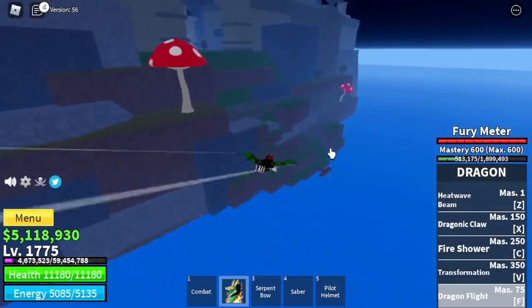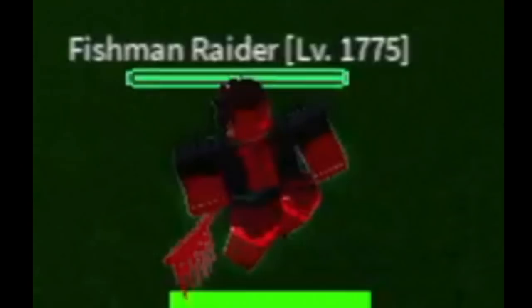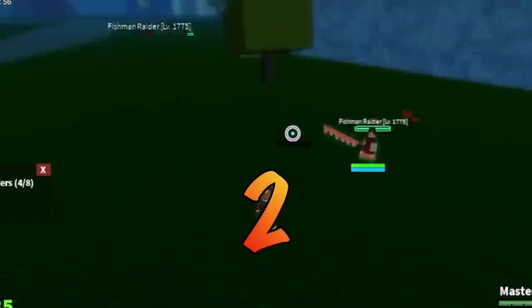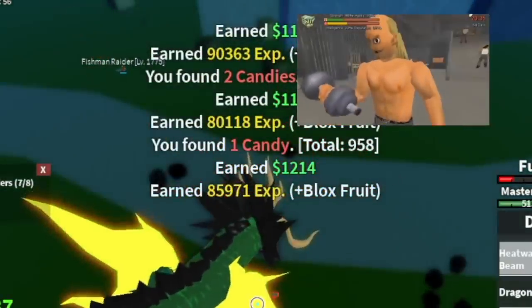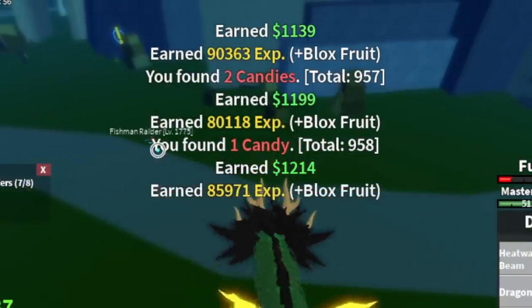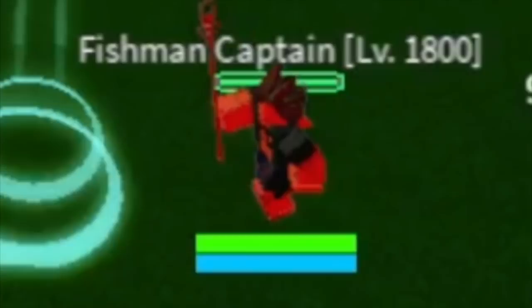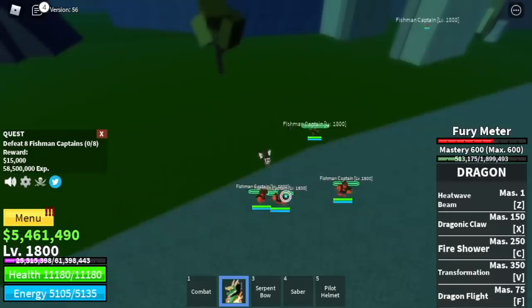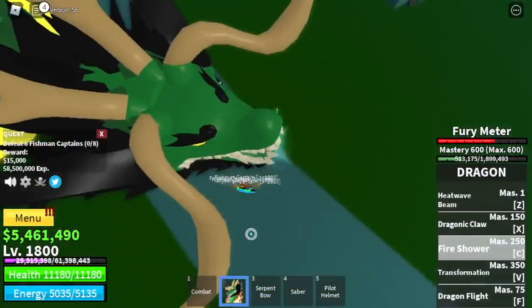Second to the last island — the Floating Turtle. We're gonna start here with the Fishman Raiders. We've unlocked the Serpent's Ball, so we're gonna use it to lure 1, 2, 3, and 4 enemies and defeat them using our skills. I am growing very strong. At 1,800, we're gonna defeat the Fishman Captains — you need to lure 4 again at a time and defeat them. Our goal here is to reach level 1,875.